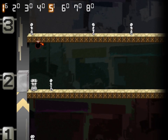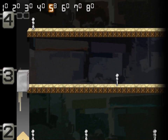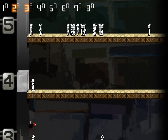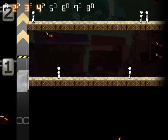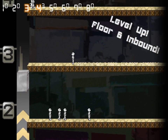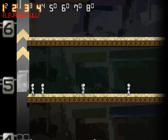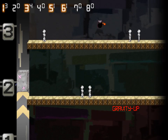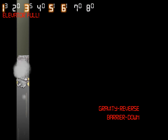I might actually get to the next level here. Gravitation modifier — that thing that just crossed the screen was probably one of them. They changed the direction of gravity, I would suppose. That was a bit tricky. And then I died.